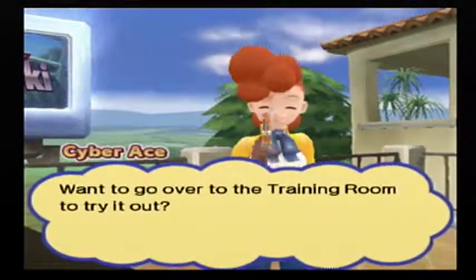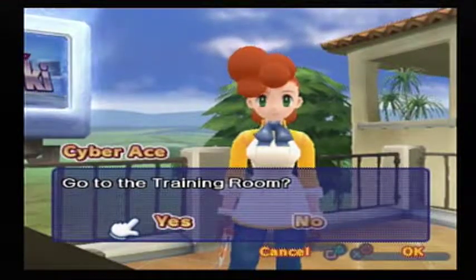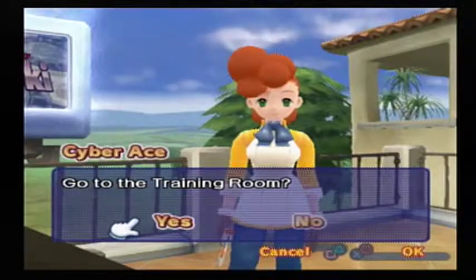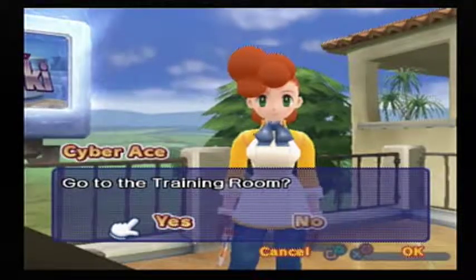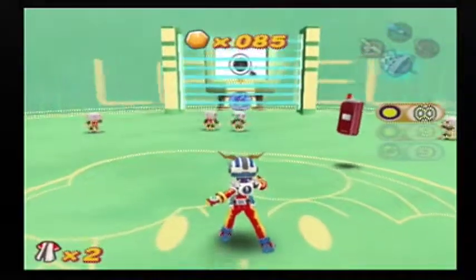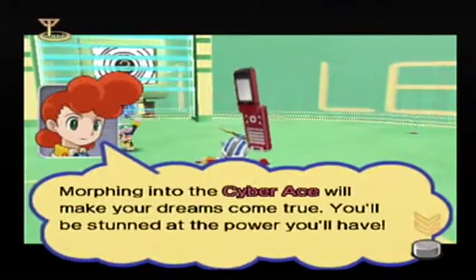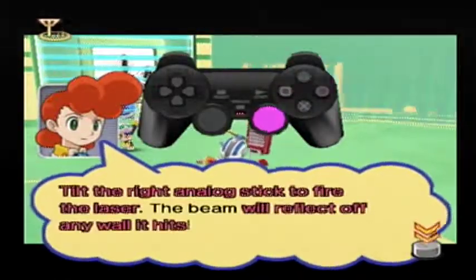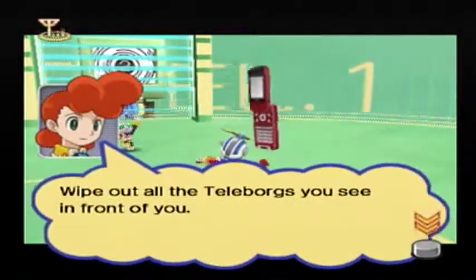Sure, and there were actually two posters of Cyber Ace in the shopping area. So Kay's is called Thunder Ace because he's a boy. But it's different for Yumi — when she makes her contract, she becomes Princess Ace. Morphing into the Cyber Ace will make your dreams come true. Tilt the right analog stick to fire the laser; the beam will reflect off any wall it hits. Wipe out all the Teleborgs you see in front of you.